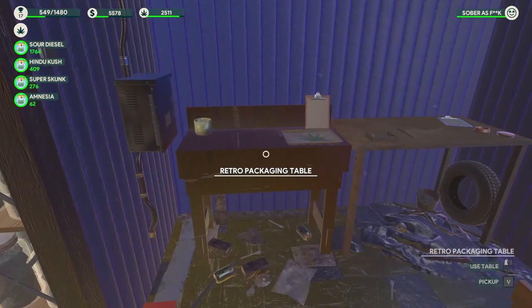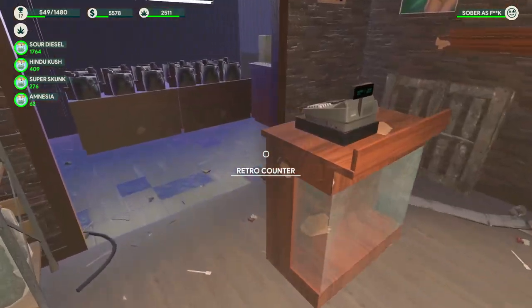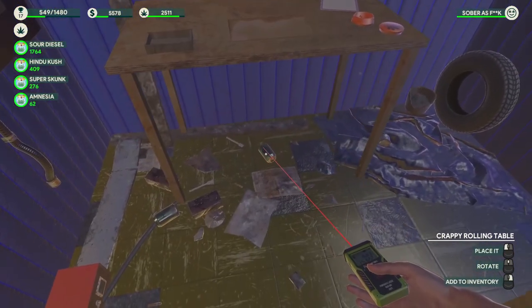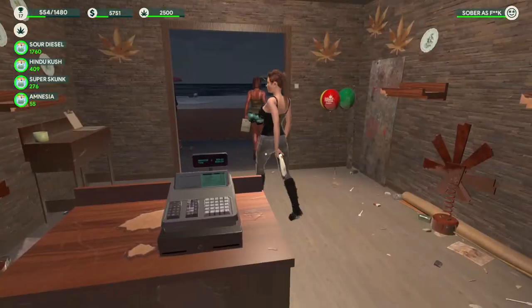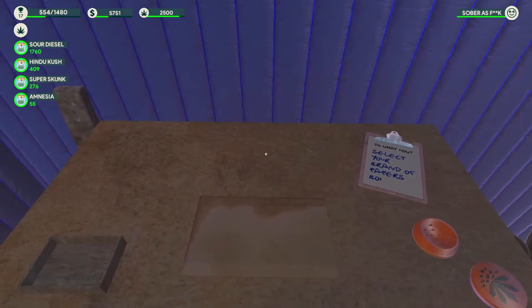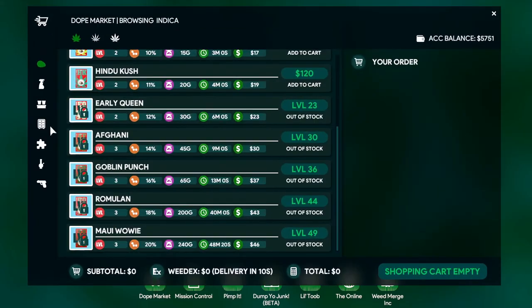We're going to concentrate on doing the rolling missions. I'm going to set up and move the packaging table out here, then I can move the rolling table — it's only temporary until we get a bigger room. We don't have any papers anyway, so let's buy some joint papers and blunt papers. I'm going to buy a round number of 100 joint papers and 20 joint packages. Actually, before I do that, let me check how many I need to roll — roll 40 blunts, so we need 40 blunt papers.